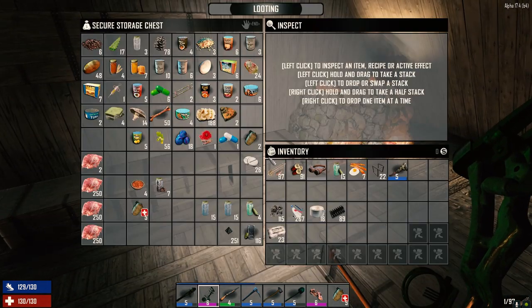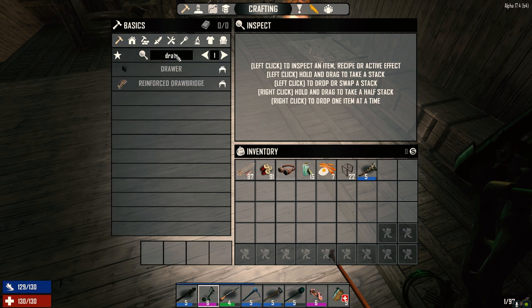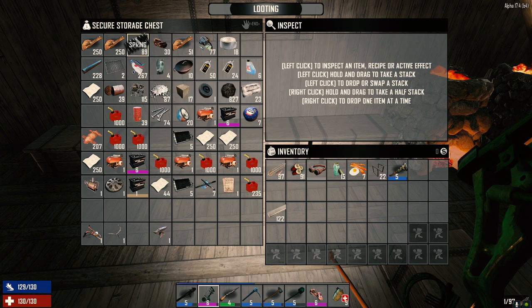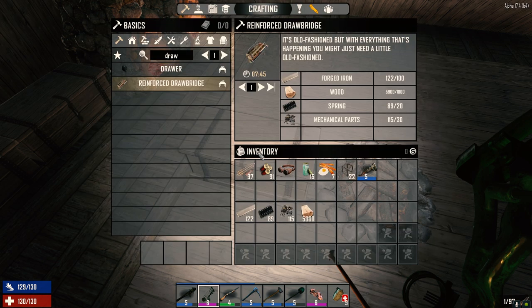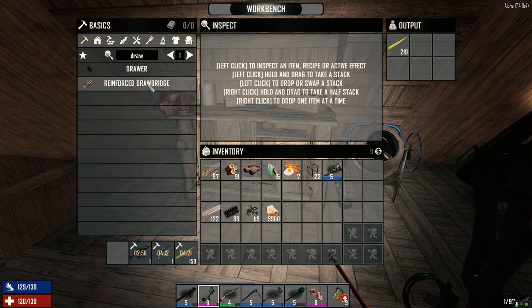Now I want to have a look at making a drawbridge — right here, here we go. A reinforced drawbridge costs 100 forged iron, 1000 wood, 20 springs, and 30 mechanical parts. I think we actually have all that right now. We got 100 forged iron, lots of springs and mechanical parts, and wood is easy enough. Let's go ahead and make this reinforced drawbridge.